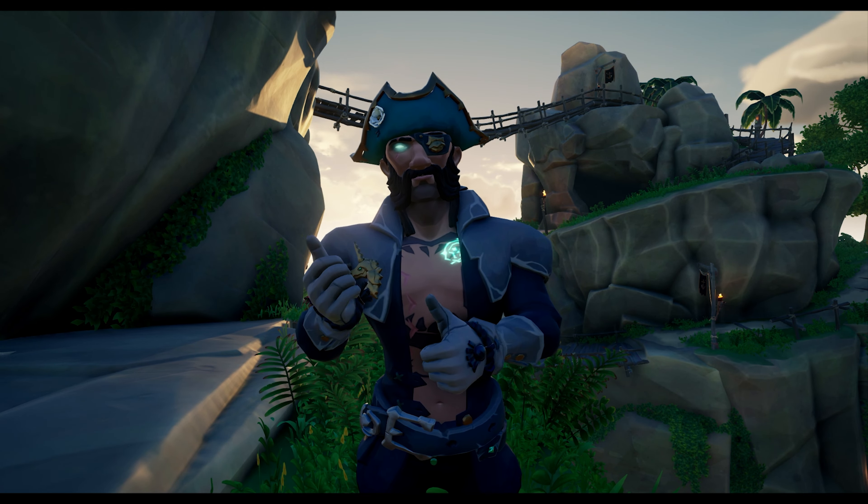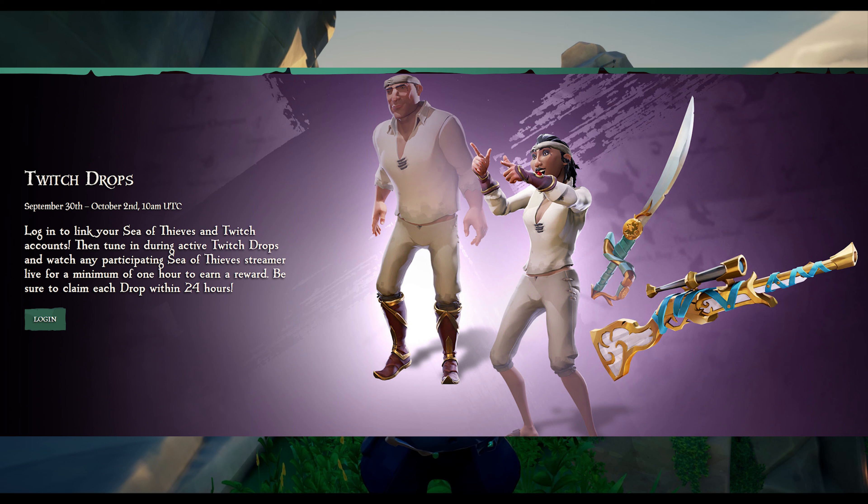The drops that are running for everyone this weekend are the Eastern Winds Ruby Boots, the Gilded Phoenix Cutlass, the Bejeweled Glove set, and finally the Gilded Phoenix Eye of Reach.